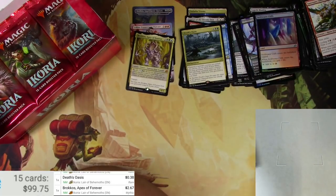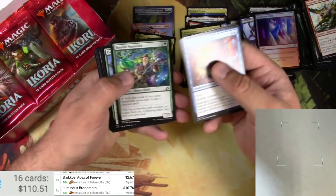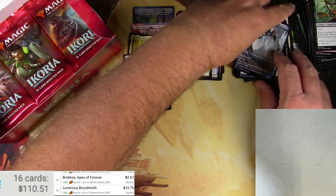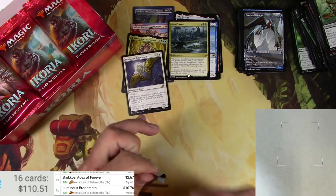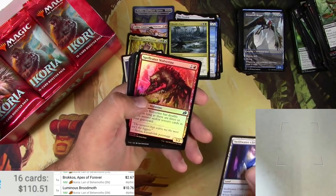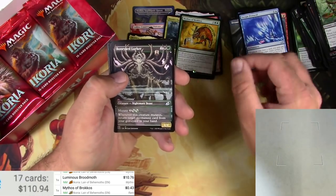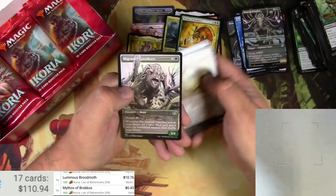We got a foil Swiftwater Cliffs and a Luminous Brood Moth — wow, there we go. So we got one of each: a regular and a showcase Brood Moth — this one's ten bucks. This is quite the box right here. Grim Dancer and a Dreamtail Heron. Cliff Spelleater, Wolverine, and a Mythos of Broccos — the Broccos Mythos.